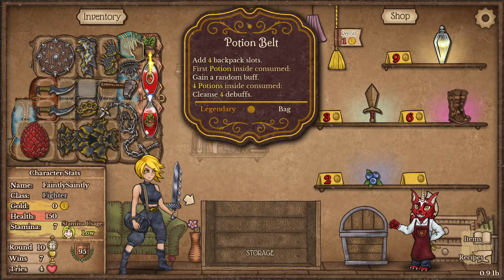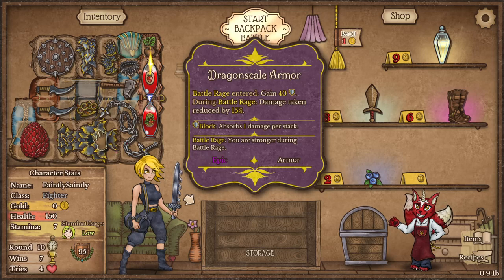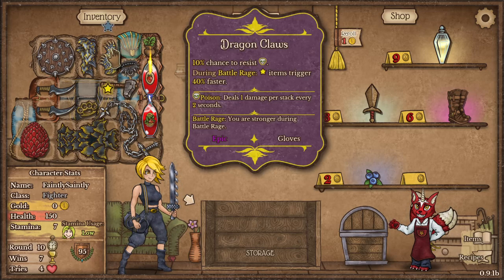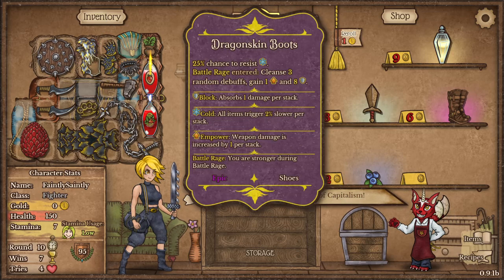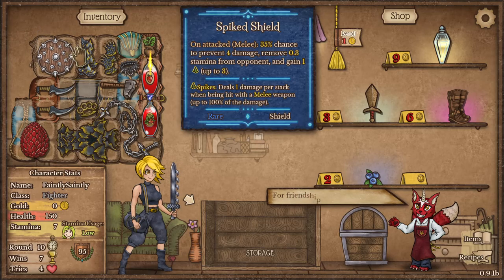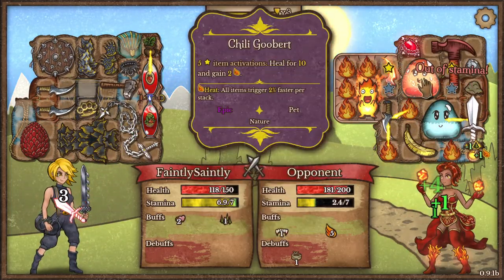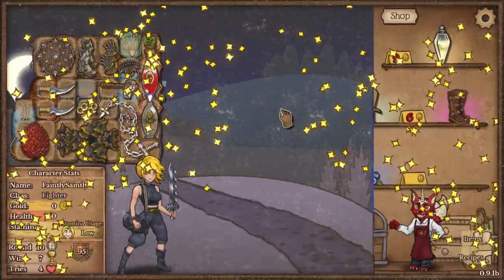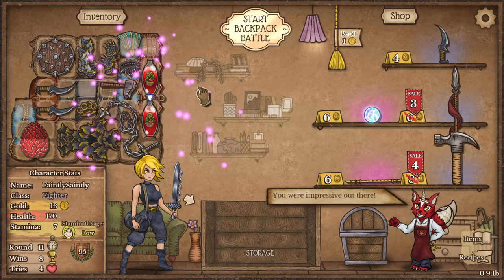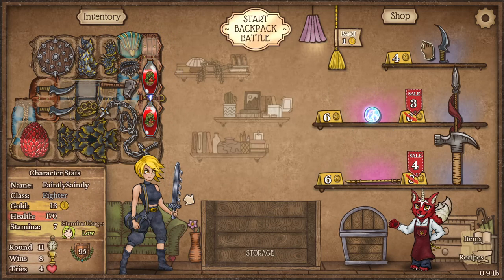Doesn't hurt to have just an extra little bit of armour. Lots of fiery stuff happening over on the opponent's side — a chilly Goobit though. Nice. Two strong health potions — beautiful.